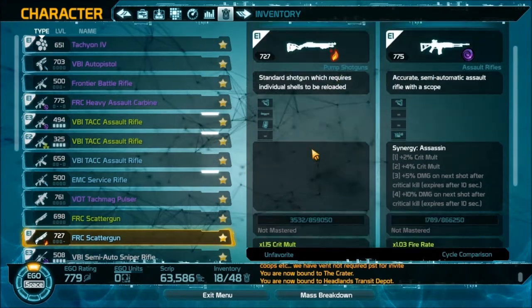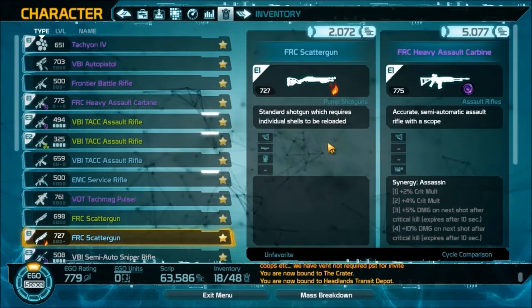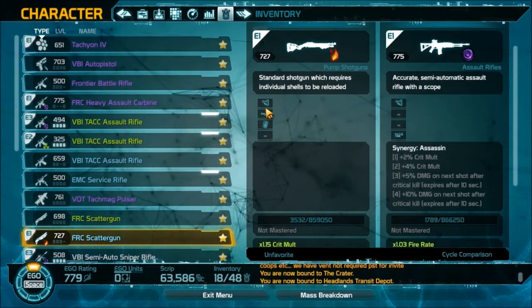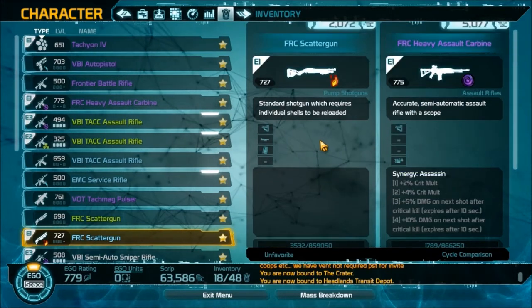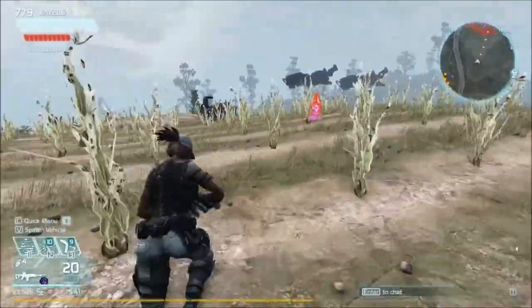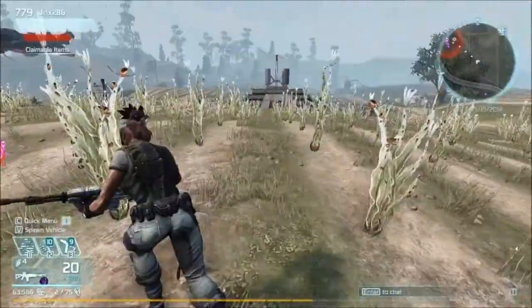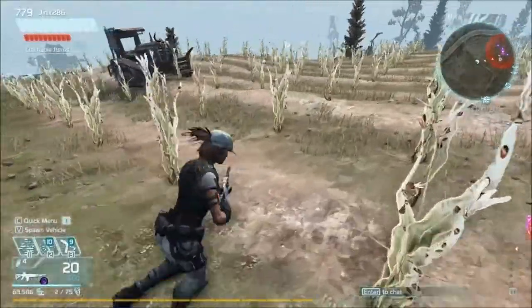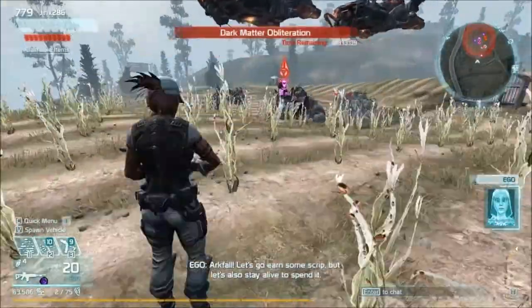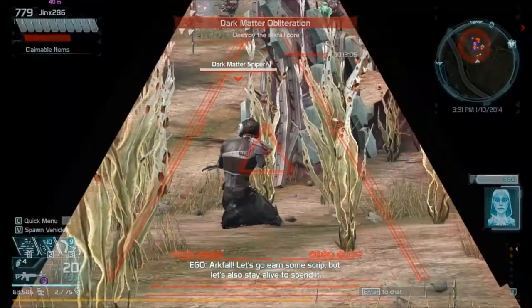The other weapon we're going to be working with is the FRC Scatter Gun. As you can see, this already has three pictures so it only needs one more slot. Before I get into the modding aspect, let me show you both weapons' regular base damage — how they function without any mods — and then I'll show you how to add mod slots and how to mod the weapon itself.